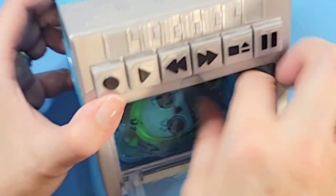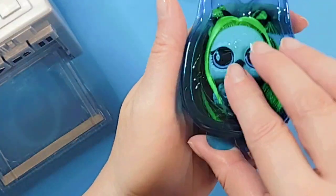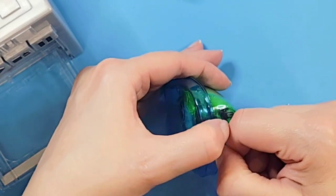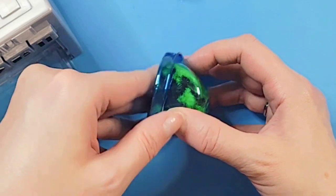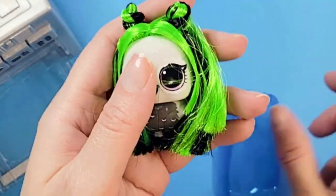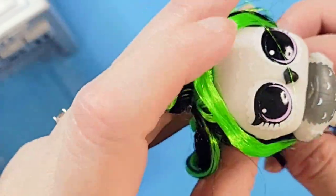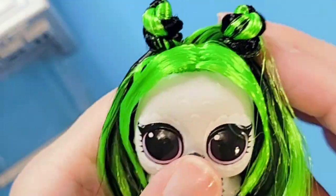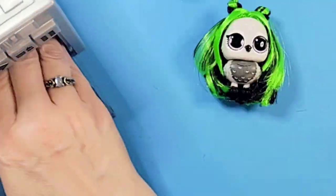Let's see the pet! Oh look at this — oh wow! It's an owl — that is so cool and unique. It's this really pale-faced owl with a gray and white body, almost like a snowy owl, and look at the hair: green and black with little mini buns on top. That looks awesome, I love this one!